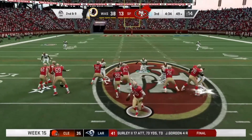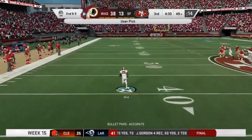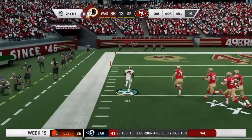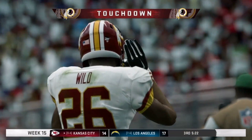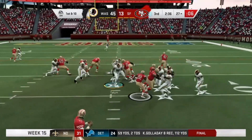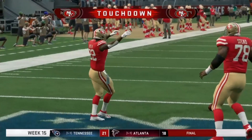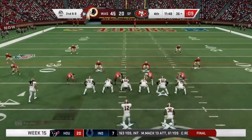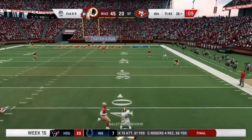On second and nine, Keon Wilde intercepts and gets into the open field — another pick six against Jimmy Garoppolo. Garoppolo today is just causing a rout. It's 45-13. Garoppolo then leads his team downfield for an easy touchdown for the 49ers, putting up 20 points. Interestingly, not many teams have put up 20 against this Redskins defense in the past few weeks. But the 49ers just did. It's 45-20.